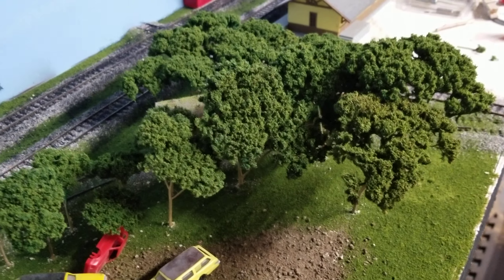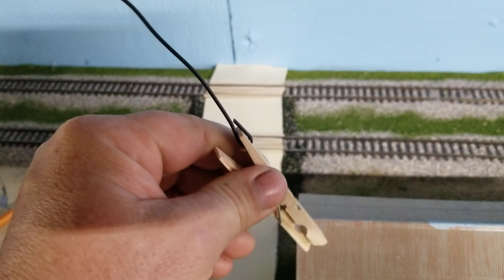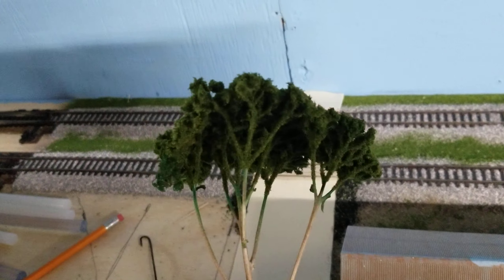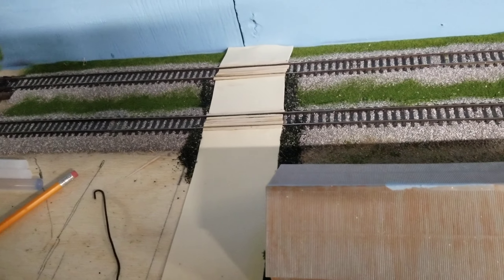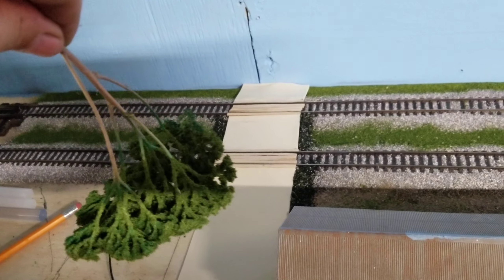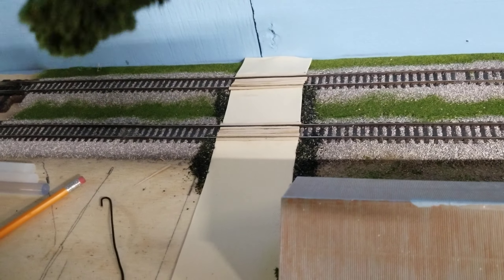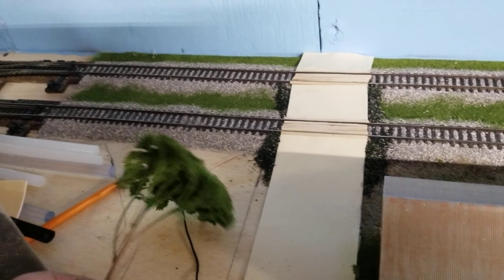Those are sedum trees. I went to my local dollar tree and got a bunch of these for a buck, drilled a bunch of holes, wired string, and painted them green first. Let them sit for an hour, then did a 50/50 glue mixture and just dunked them in and out about three times. Shake it off, put the woodland scenic grass on it and you're good to go.